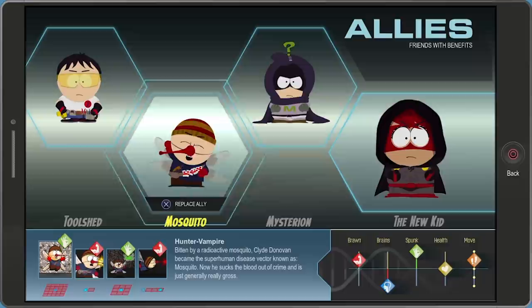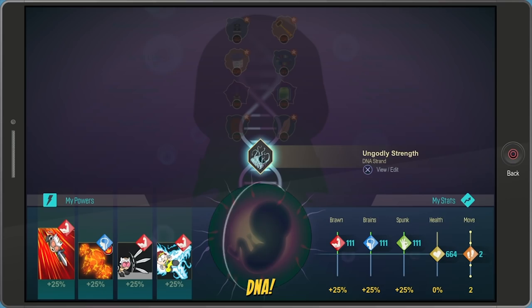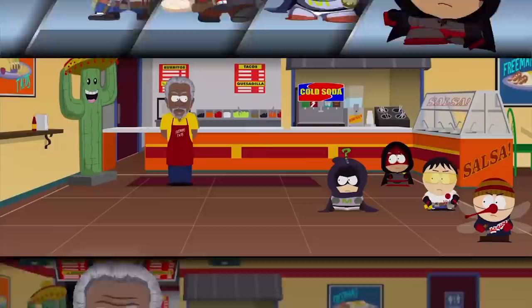Back to the fight. To give yourself the best chance, take Toolshed, Mysterion, and Mosquito as your allies. Set your artifacts and DNA power to something that doesn't take away your health and reduces status effect damage done to your party. Then choose at least one power that can apply a status effect such as bleeding or burning — if you want to be more offensive driven, pick two.